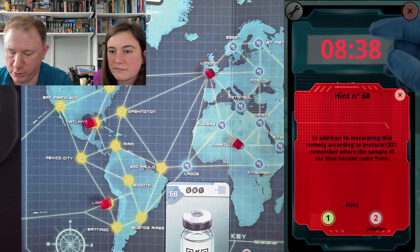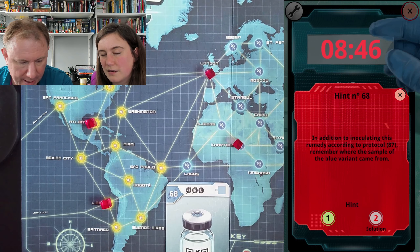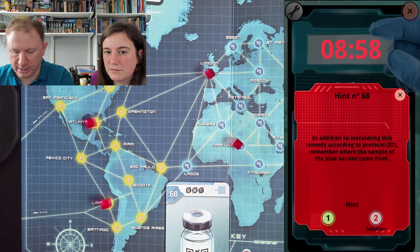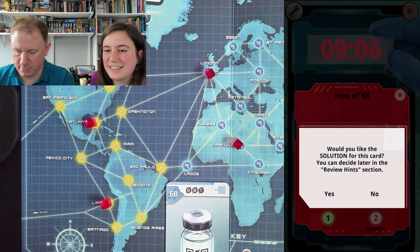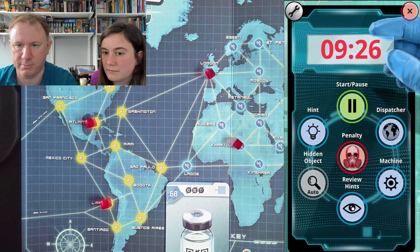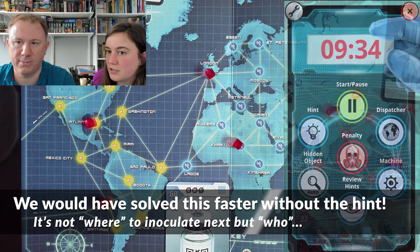Let's take that hint again. Hint for card 68: in addition to inoculating the remedy according to protocol 87, which is what we've done, remember where the sample of the blue variant came from. It came from Essen. And he got the decoder disk which it says may have been the original infection, and that was in London — his flat in London. We've tried London. Should we go for the solution on this? I'd forgotten we could look for the solution.